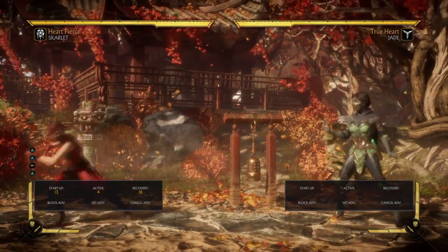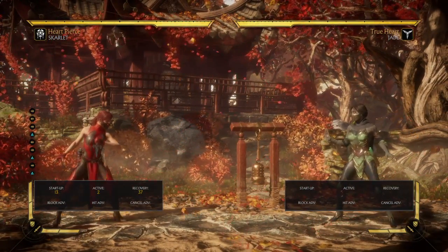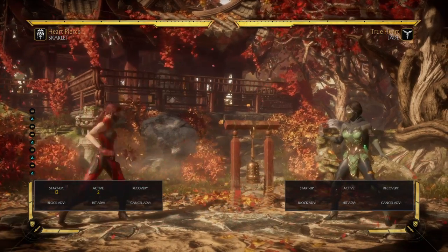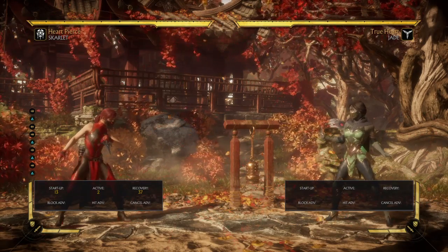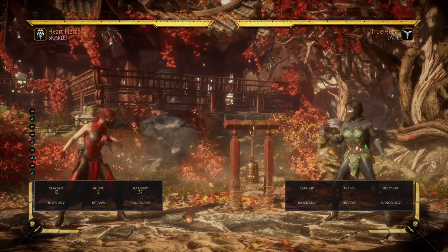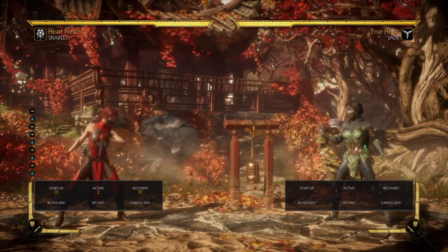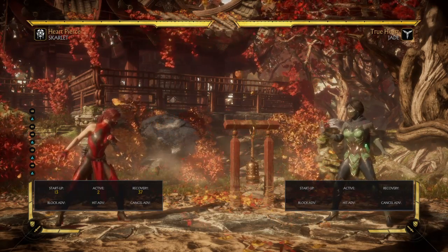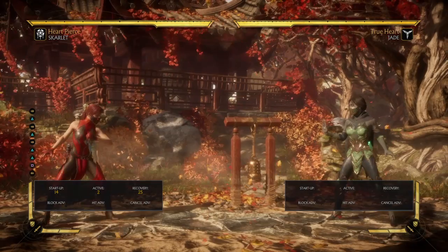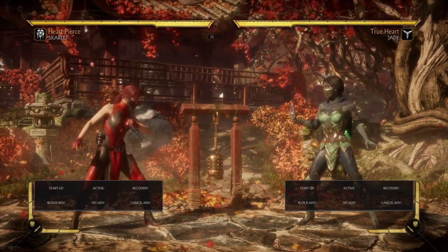The third move is f242, which is really great at 13 frames — though it did get a small nerf. This move is great because it ensures repositioning on every anti-air you do. You can actually use this for a guaranteed blood ball combo setup that works especially well in the corner. When it connects there, you get massive plus frames — plus 29 — where you can set up a low, overhead, throw, or even punish ducking with 212.